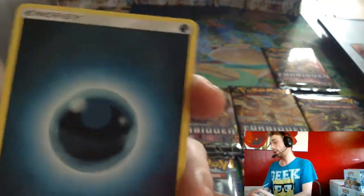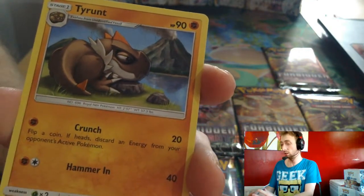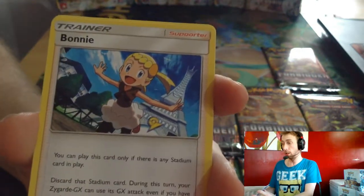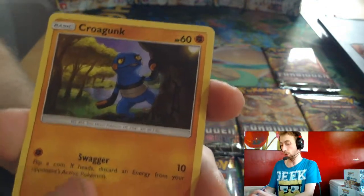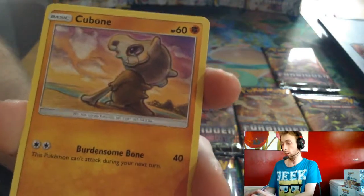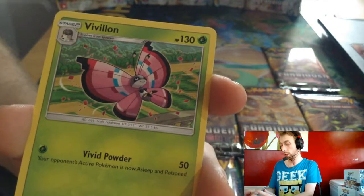And we've got Dark Energy, Tyrantrum, Gigabyte, Bonnet, Bunnelby, Espeon, Croagunk, Froakie, Carbink, Delfox, Reverse Artwork, Sylveon.